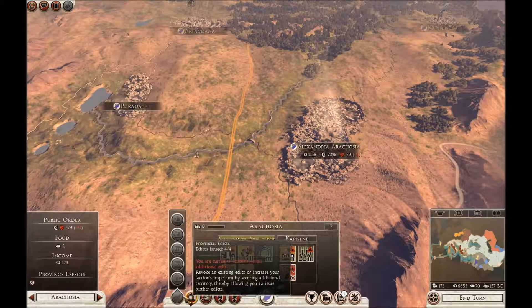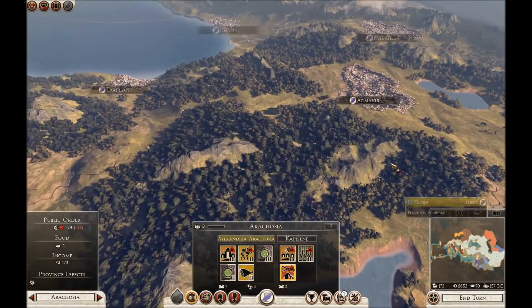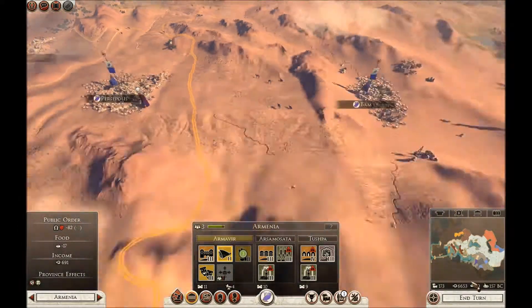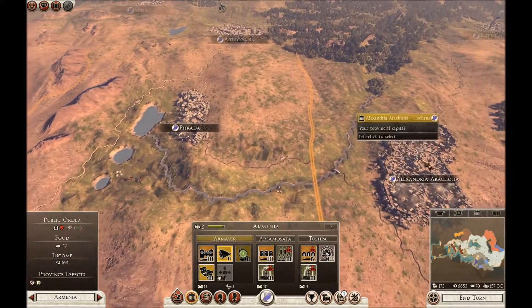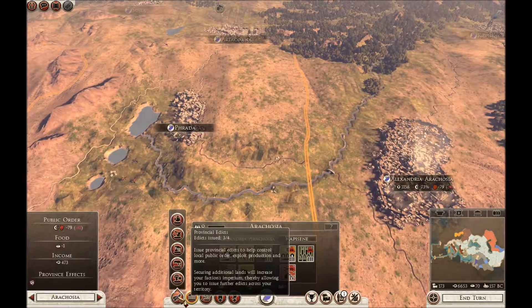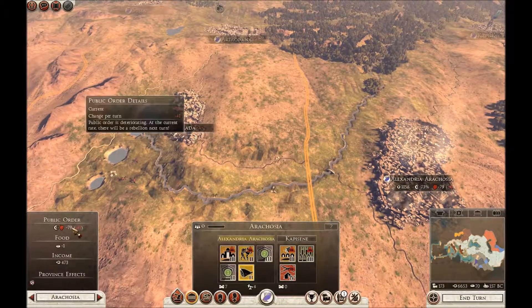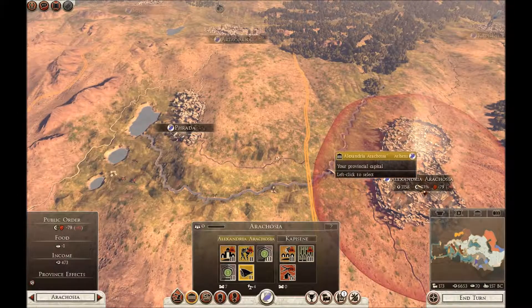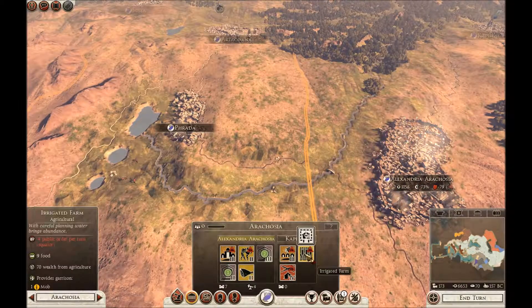That's weird — I thought I'd revoked in Armenia. Now perhaps I can do it. Let's do bread and games. Still terrible public order, isn't it? The public halls are shocking. Is that because it's eastern? Yeah, something's making it all eastern. Once these temples come online it should improve.